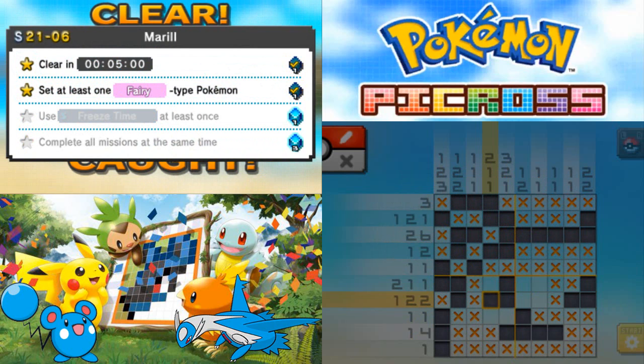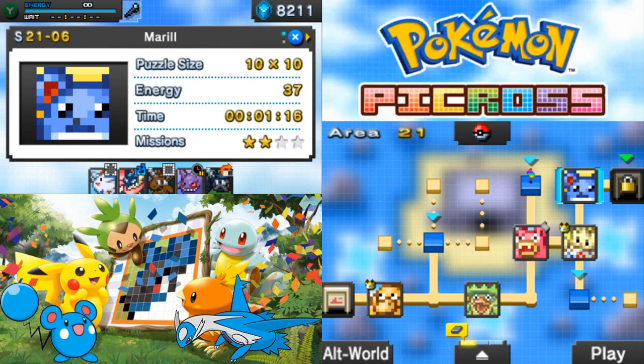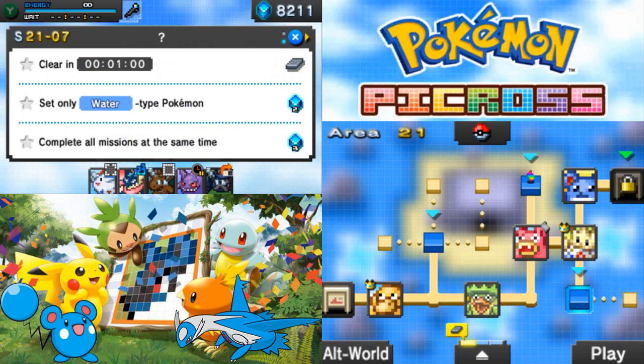So with that we have drawn and captured — I forgot to use the Freeze Time! Wow, okay. If there was a mural tile involved I probably would have done this again, but I forget to do things all the time. One minute, set only water type.